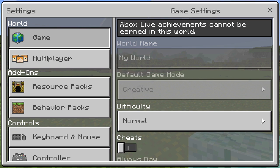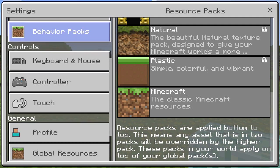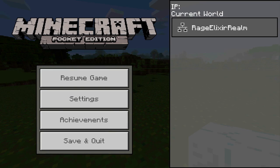In the settings menu we now have the new resource packs as well as the behavior packs add-on tabs. You can add your behavior packs through here and your resource packs separately — they've been separated so you don't get confused. You can also import and export your worlds, and I believe in Realms as well.